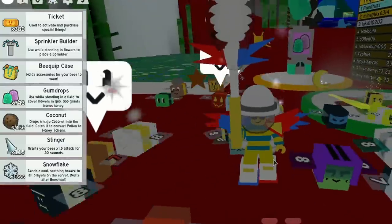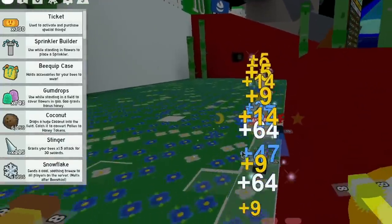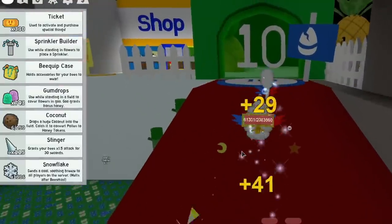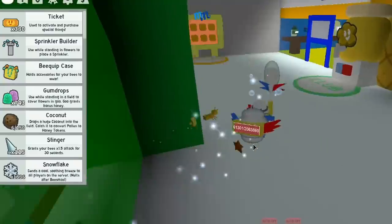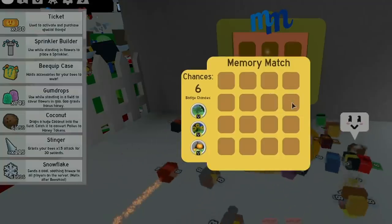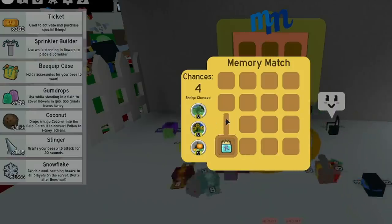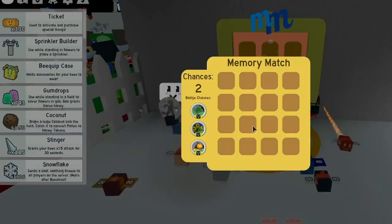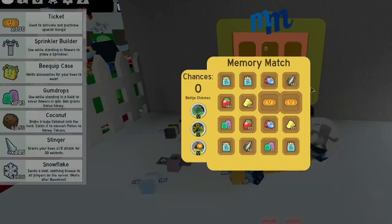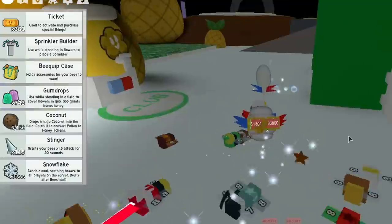I don't have enough tickets and I don't have enough gumdrops - this is a problem. Every two hours you can get gumdrops from this machine. Let's try this one - we get tickets here too. Oh, there are gumdrops and a ticket! So you're going to get gumdrops or tickets like every two hours - how cool is that.